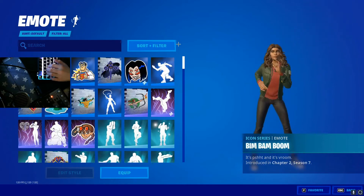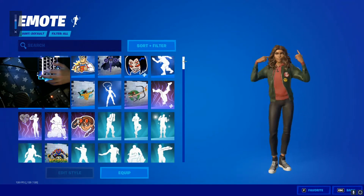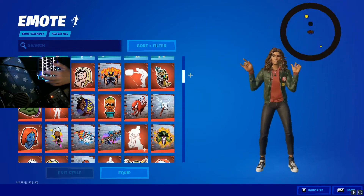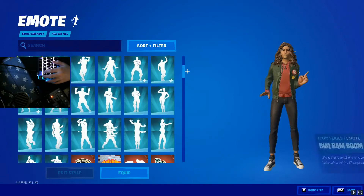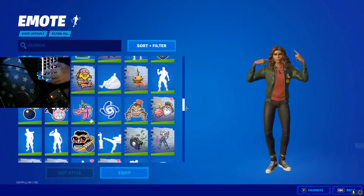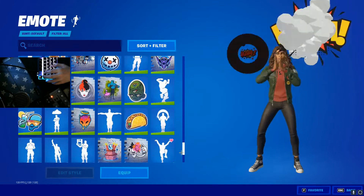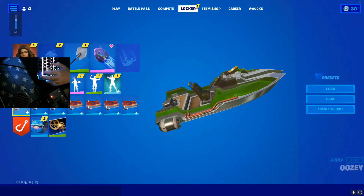Emotes. My favorite emote — I'm gonna mute that for a minute. And then we got all of our Icon series. We got everything here — 331 of everything. There's so much here to go through. My favorite emote is the Bim Bam Boom one. There's still so much I got. That's my favorite emote.